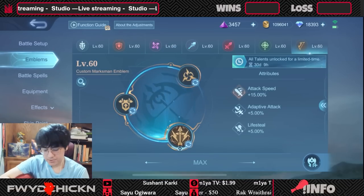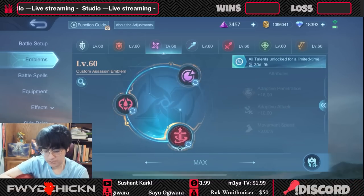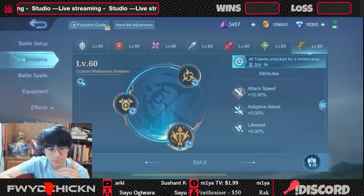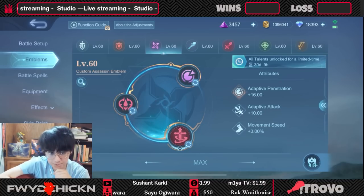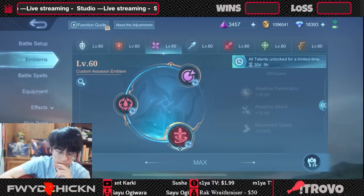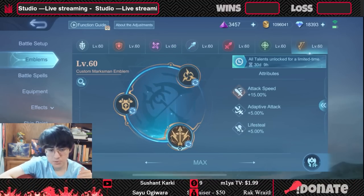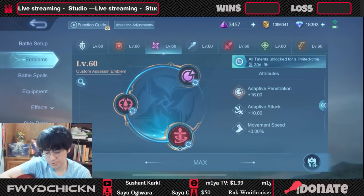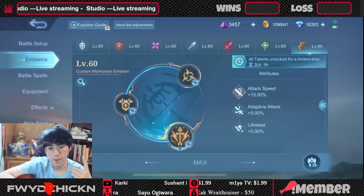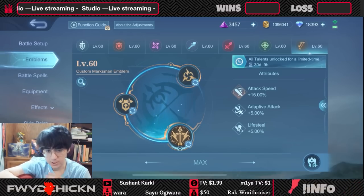Damage supports are kind of similar — assassin emblem, bush camping, that sort of thing. For marksman, you can be quite flexible. You could go either assassin, attack speed, or marksman emblem depending on what you need. For a marksman like Brody, go assassin emblem since your damage is mostly skill-based and you don't rely on attack speed. For Claude, I'd also suggest assassin because you need the move speed and you get enough attack speed from items. Beatrix is the same — you want the penetration. But for crit-reliant marksmen like Miya, Lesley, Layla, or Irithel, the marksman emblem is a much better option.